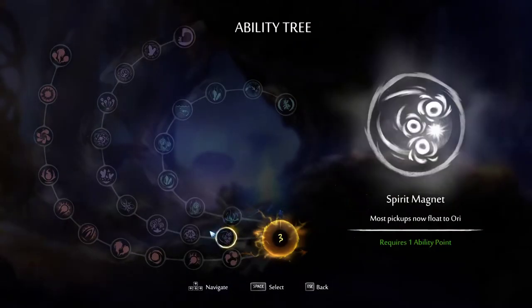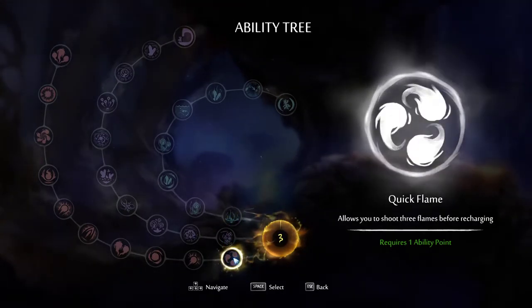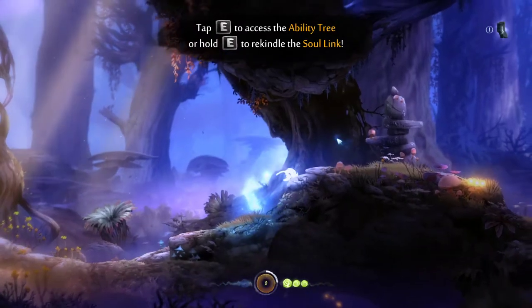Here's my spell/ability tree, and then you can just use mouse click to navigate it.